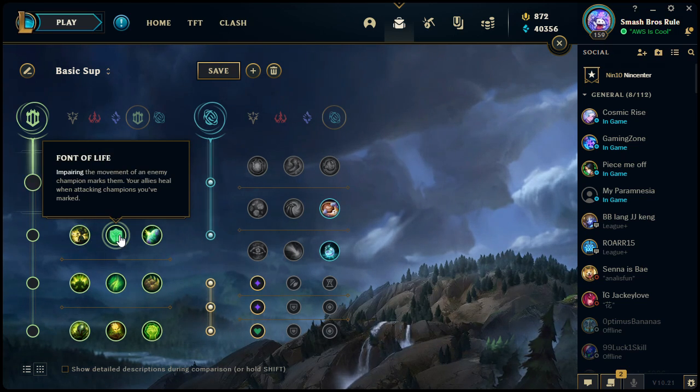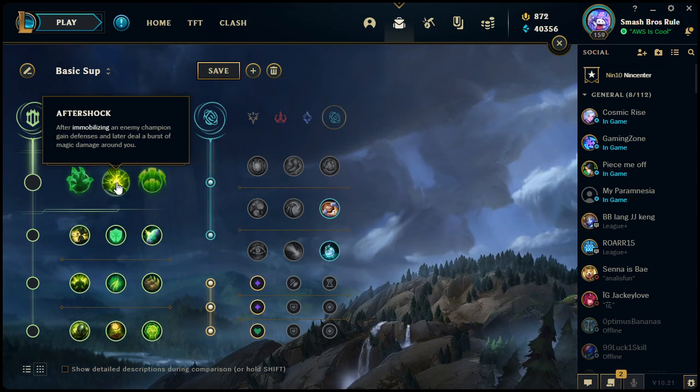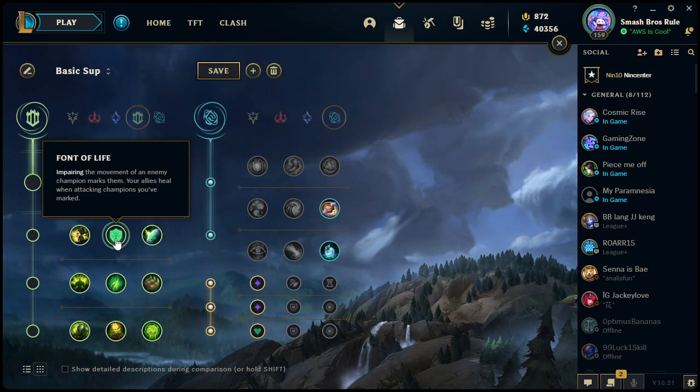Font of Life: impairing movement on a champion marks them, and your allies heal when attacking champions you've marked. This is a great support rune, especially combined with Aftershock — immobilize them to get the Aftershock boost, and also trigger Font of Life so allies start healing when hitting the target. However it's not super useful in a solo lane because it doesn't heal you — it only heals your allies.